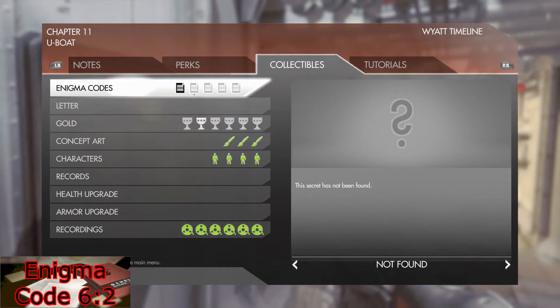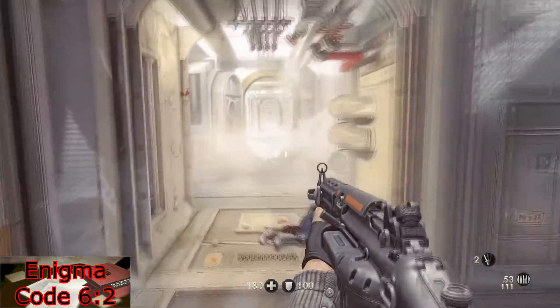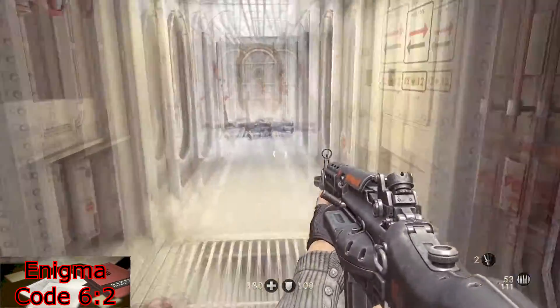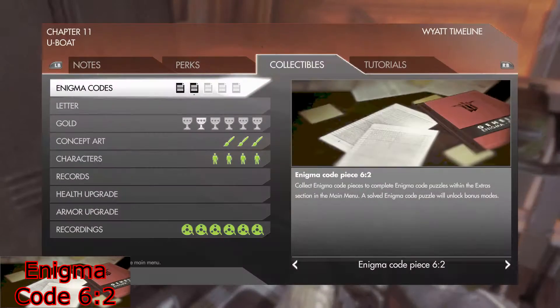For your next Enigma Code, exit the room and go back out into the hallway. As you go down the hallway with all the rooms, the first one on your right — on the bed — will be Enigma Code 6-2.